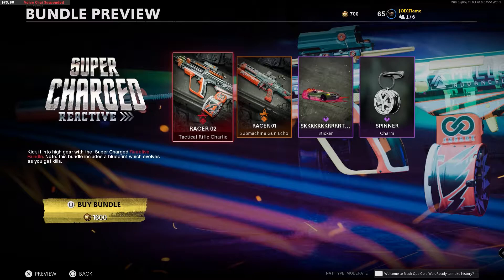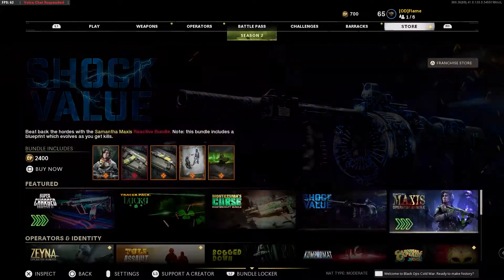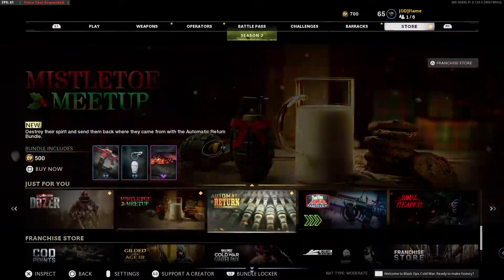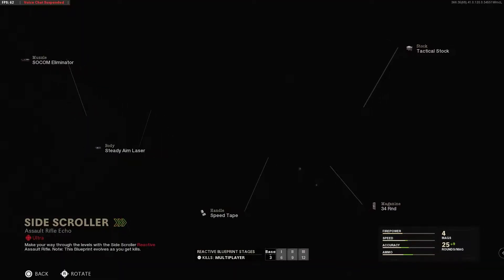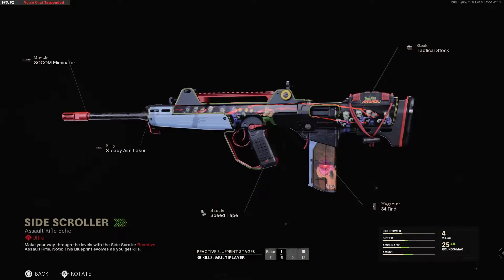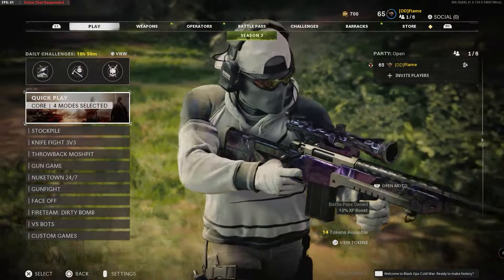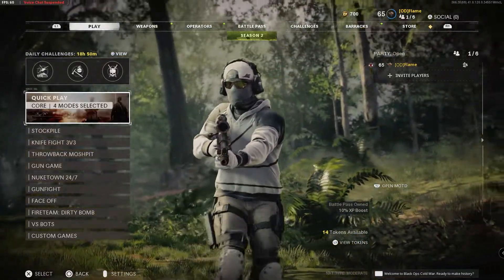So those are the reactive Ultra ones, and there's also other ones which are more like the Mastercrafts, which are very different in appearance. I'm not sure if there's any in the store — you've got this one, which is another animated one. You can see again it progresses as you go.